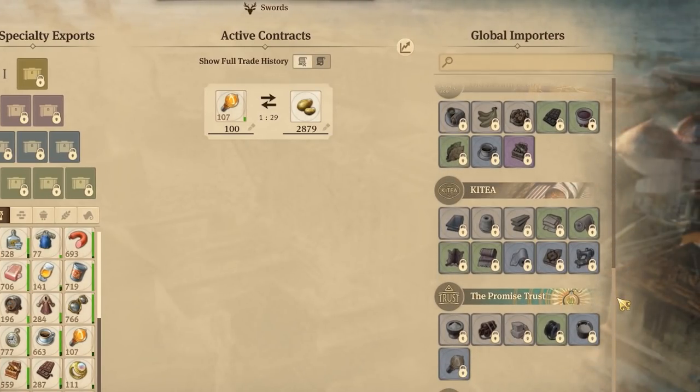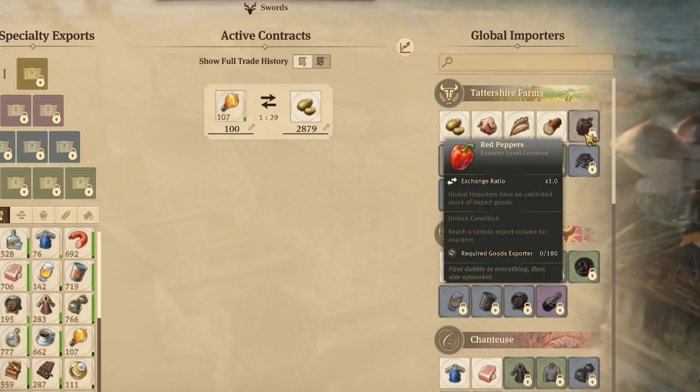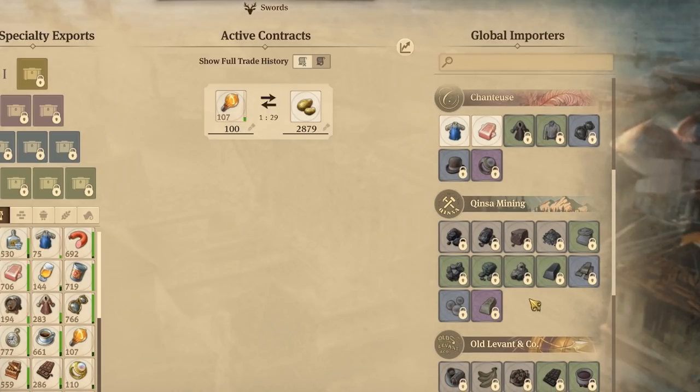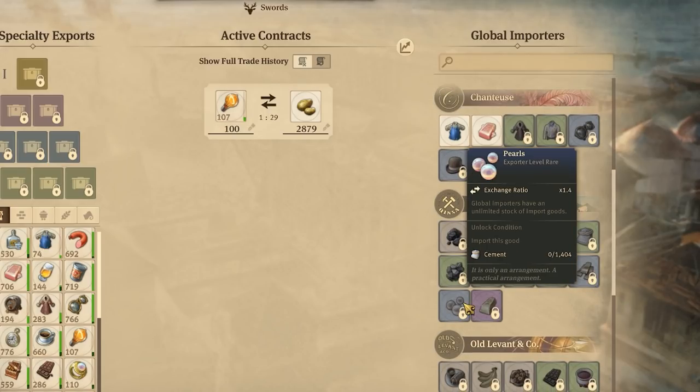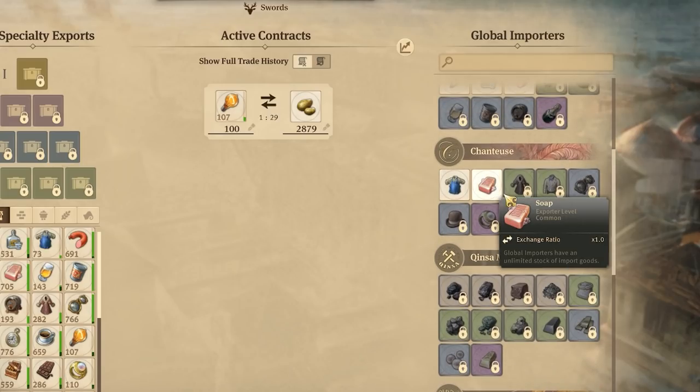These companies have a set list of goods and they're themed after what they offer. For instance, Tattershire Farms offer agricultural and livestock goods, while Kinsa Mining offer up different types of ore and a handful of refined goods like steel or brass. Goods each have a color-coded specialty to them: common, uncommon, rare, and epic.